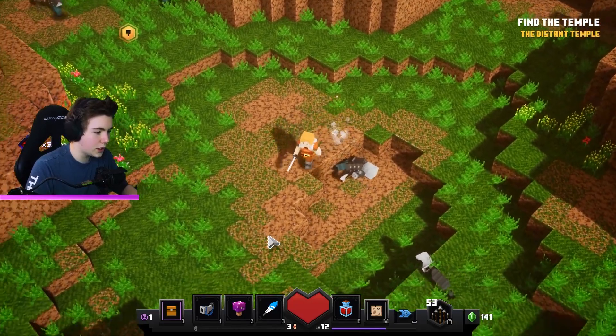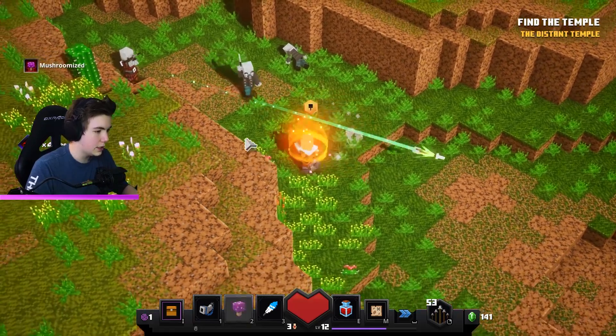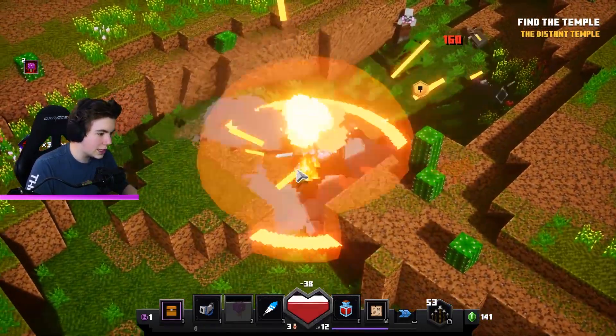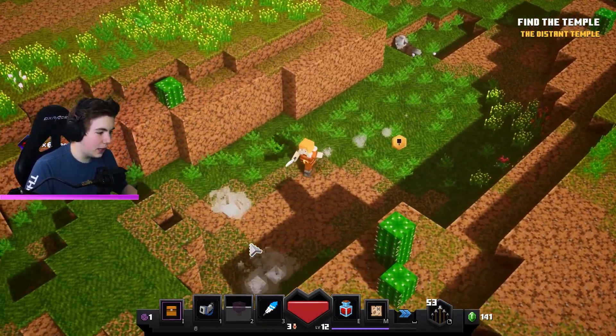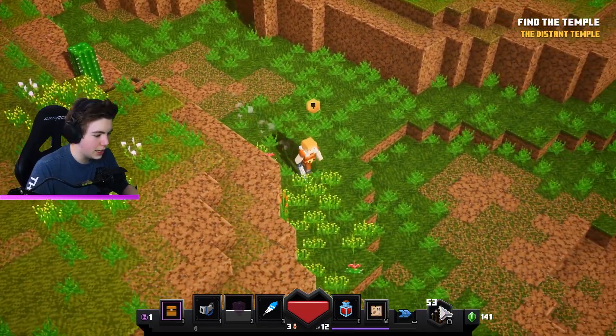The sword has Leeching, which gives us health back — that's the main reason I started using it. I think it also gives speed and better attack damage. There's something that blows up — okay, that's not good. We got all these mobs. I'm trying to make sure there are no chests hidden around here.